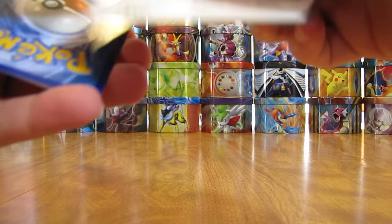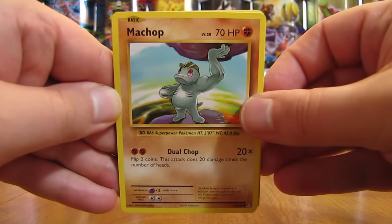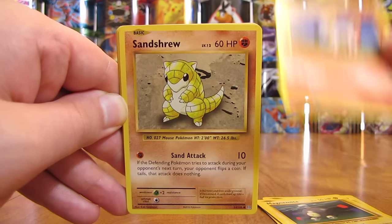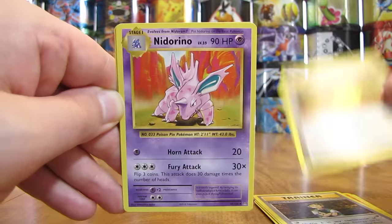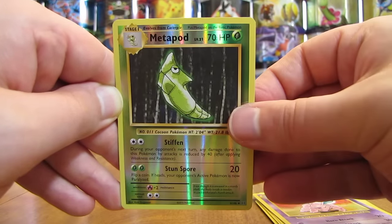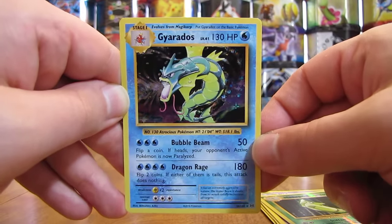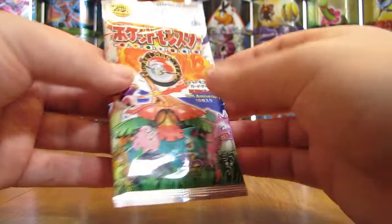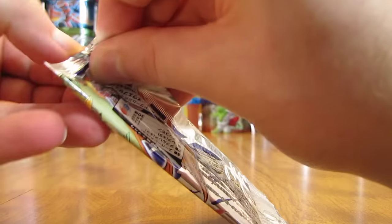Next pack — English Evolutions. There's the code card. Pack starts off with Machop, Pikachu, Magnemite, Ponyta, Sandshrew, Brock's Grit — one of the two Full Art Trainers you can get in the set — there's a Devolution Spray, Nidorino, Reverse Holo of Metapod, uncommon rarity. And the rare in this pack: a Gyarados Holo. This card was the first card I ever had in my collection, way back in 1999. I received a theme deck for my birthday — the Overgrowth theme deck — and it had the Gyarados Holo in it. After that, I've been hooked on collecting cards in the TCG.